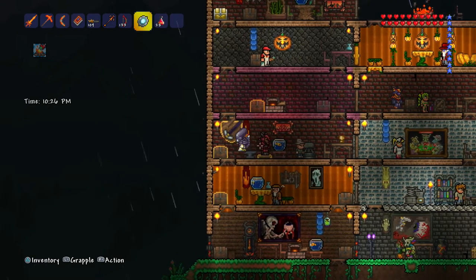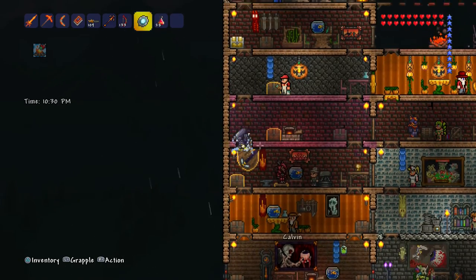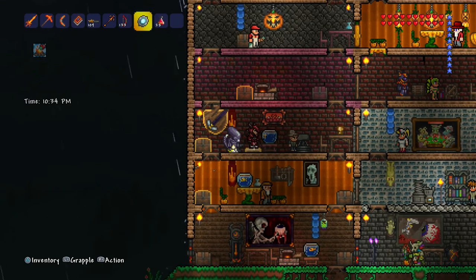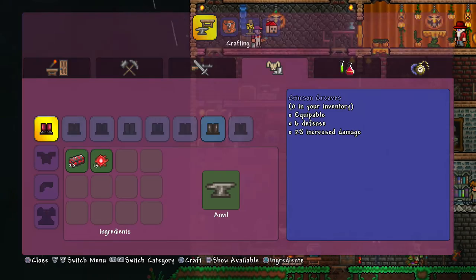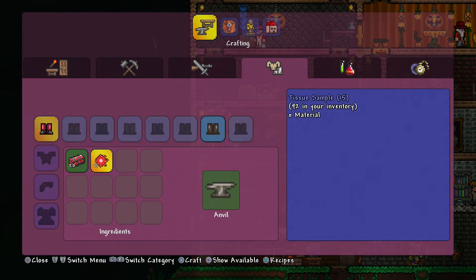Now, you probably defeated the first boss like the Eye of Cthulhu or whatever and you've got some crimtane ore. Hopefully you've smelted those up into crimtane bars, but maybe you're wondering why can't I craft tools and armor out of it? The reason why is because you also need tissue samples, and you get tissue samples from fighting the Brain of Cthulhu.